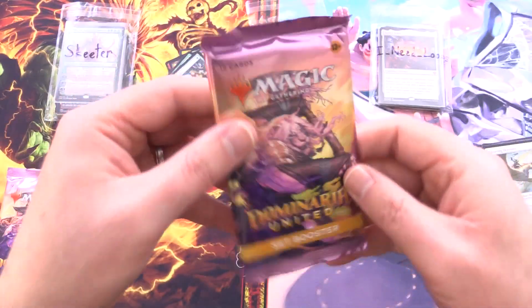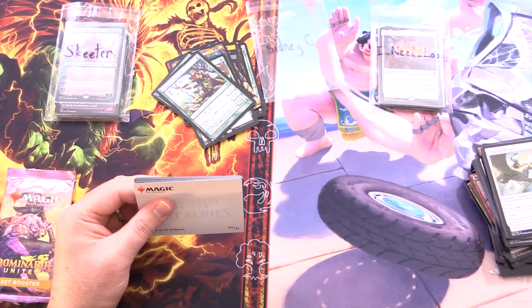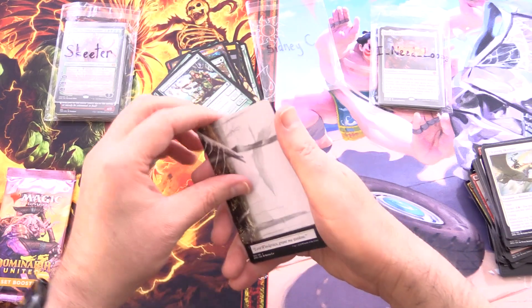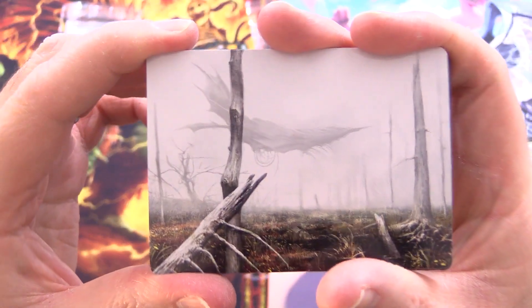Foil Elfhame Worm, and from the list we have Joraga Treespeaker — been a while since I've seen that set symbol. We probably opened that pack when we went through magic history — we opened every pack going all the way back to Antiquities, link in the corner in case you never saw that awesome journey. Then just a Swamp to finish.